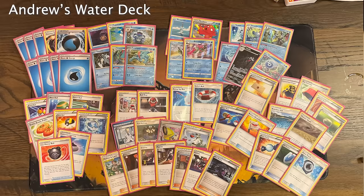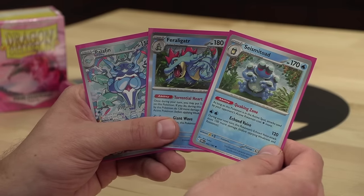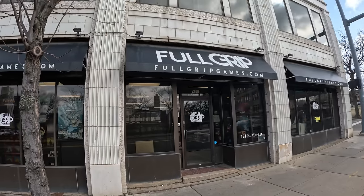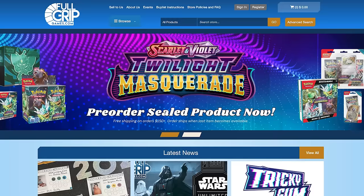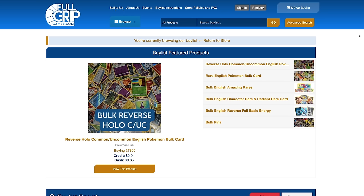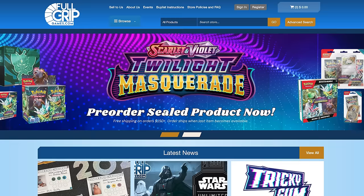In today's tabletop gameplay, I'm going to be piloting my Water GLC deck against my buddy Alex Holtz, playing Darkness with a Guzzlord in it — a very scary card to play against. But before we get to the gameplay, let's hear a word from my sponsor, FullGripGames. FullGripGames.com is the best place to buy Pokemon TCG singles and sealed product — super fast shipping and top-of-the-line grading. They also have Twilight Masquerade sealed product available for pre-order, and they're always buying bulk and singles. Selling your extra cards to FullGripGames.com directly supports the content I create here on Tricky Gym.